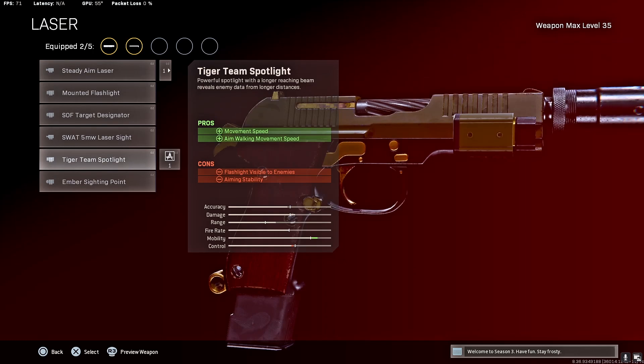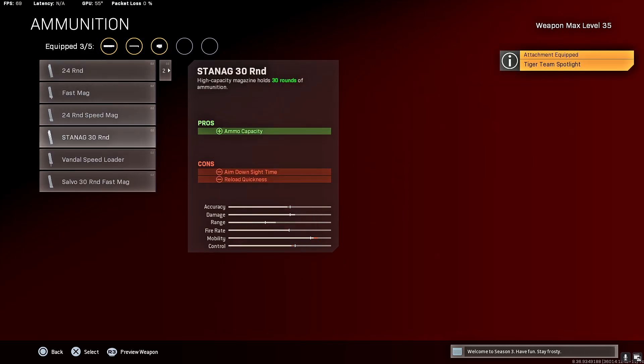For the aim walking movement speed and movement speed — you're gonna be flying around with this attachment. It's pretty much the best attachment in the entire game right now; they are probably gonna nerf it soon. But in the meantime the tiger team is the best attachment. Ammunition: 30-round mag.